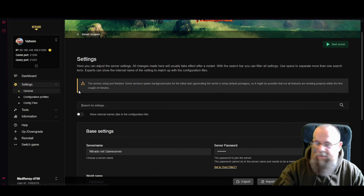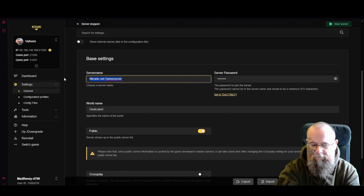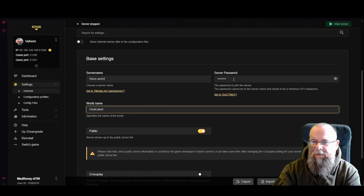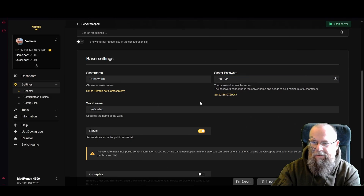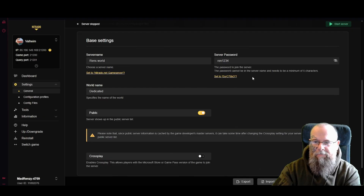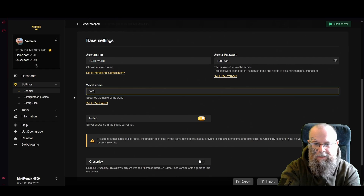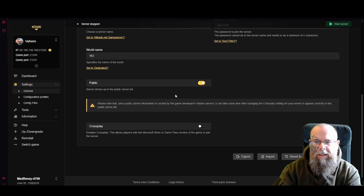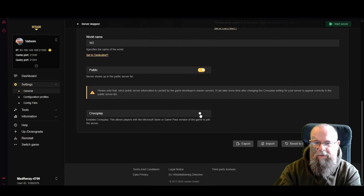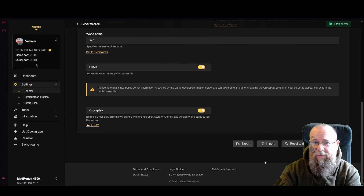Now that your server is stopped, click on 'Settings' then go to 'General' on the left-hand side. Here you want to give your server a name and a password — make sure it's something easy to remember. I think there's a minimum of around five characters. Give your world a name too, something easy in case you want to upload your own world later. You've also got 'Public' and 'Crossplay' enabled here, which covers Microsoft Store and Game Pass players. Then click 'Save Changes.'